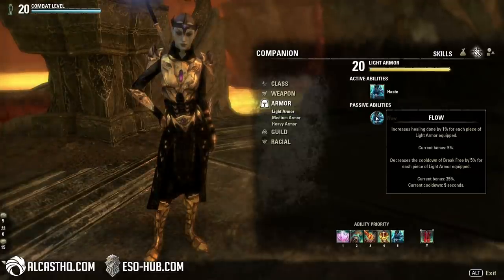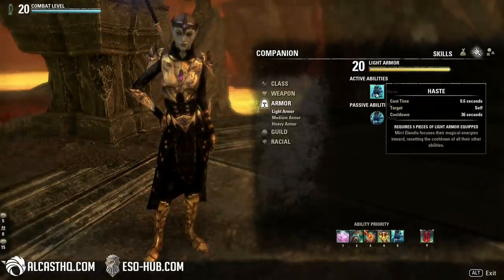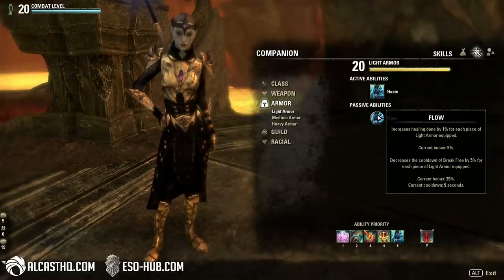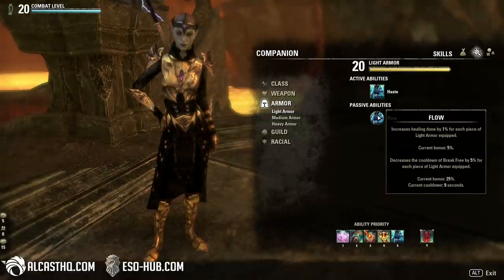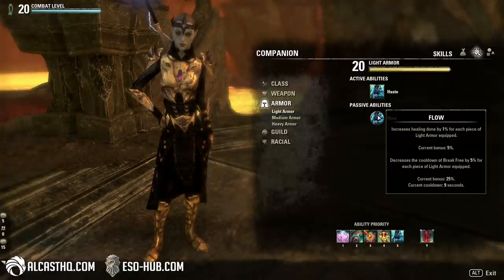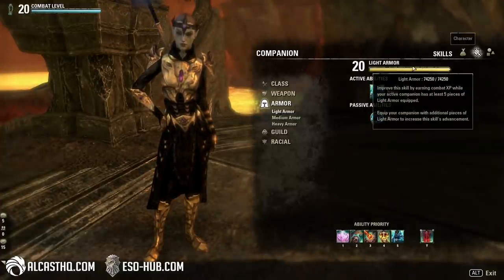The reason I went five light is to get the Haste skill, which is really cool because it can reset all your abilities instantly. This is not final — we are on the public test server so this might still change. I feel it is a little bit confusing when the player's gear doesn't work the same as the companion's gear; it will confuse the hell out of people.